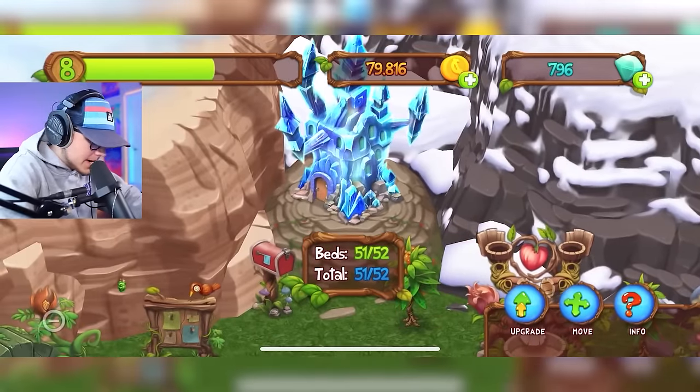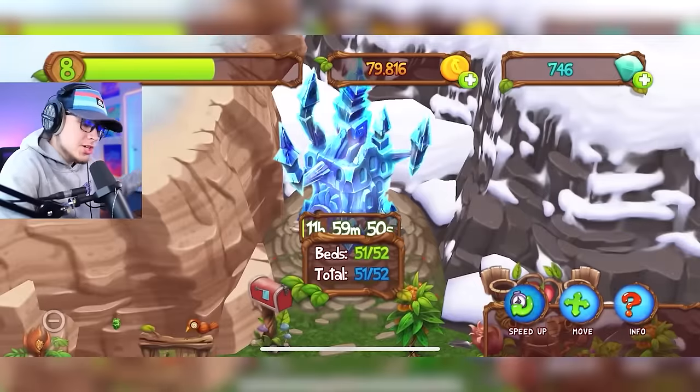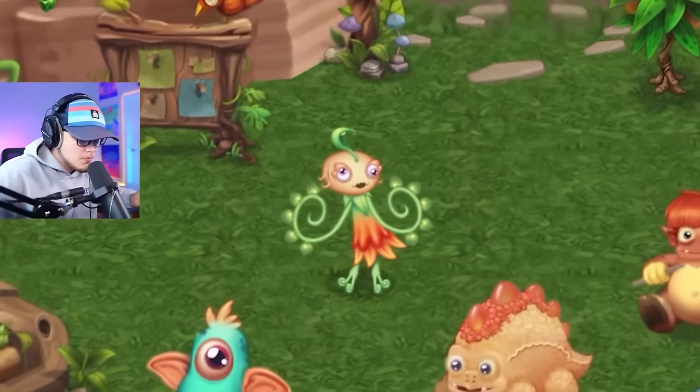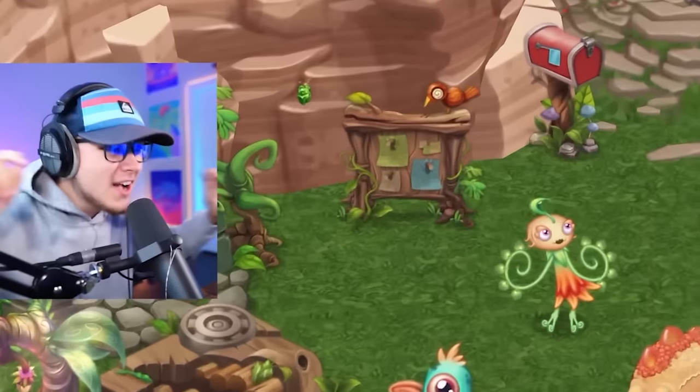I hate having to upgrade my castle, but it costs diamonds this time — which is actually good because gold is so hard to get in this game. Let's speed it up with diamonds, place her down, and hear what she sounds like. She kind of has a maraca sound — that definitely adds a good accent to the island.